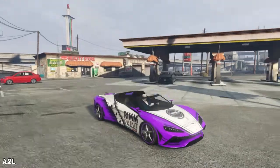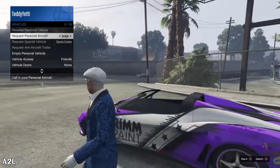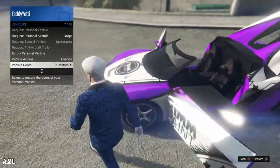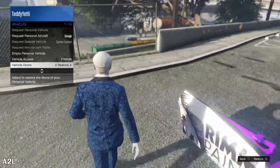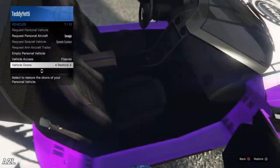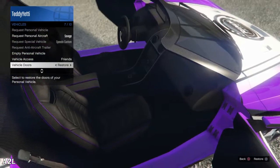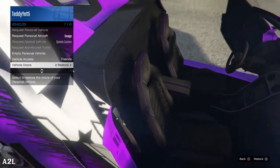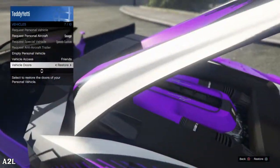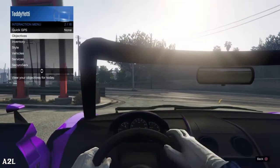Alright guys, we are back outside and taking her around town for a little bit. She actually handles very well — kind of reminds me of the Krieger to be honest. All the doors open up, but not the engine — or I guess that would be the trunk. Engine's in the back, so the trunk doesn't open up. Interior stitching — that's the primary or secondary color. Nothing really changes in the interior while customizing. There's a big engine in the back.